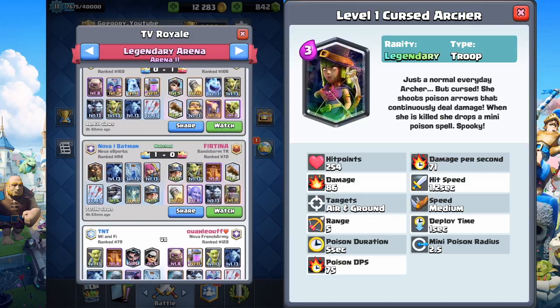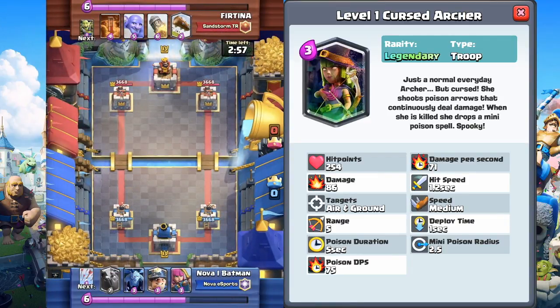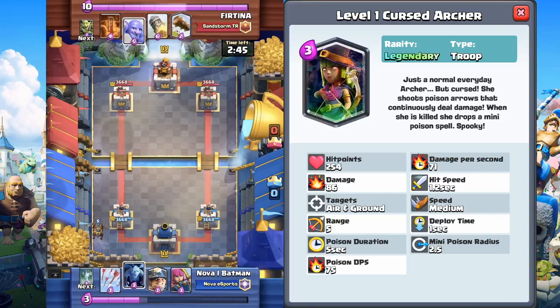Alright guys, I'm back. So we're just going to play some replays. I'm going to go over the cards. First up, we got the Cursed Archer. Let's hop into this replay here in TV Royale — we got Nova Batman against Fertina. So just a normal, everyday Archer, but cursed. She shoots Poison Arrows that continuously deal damage. When she is killed, she drops a mini Poison spell. Spooky.